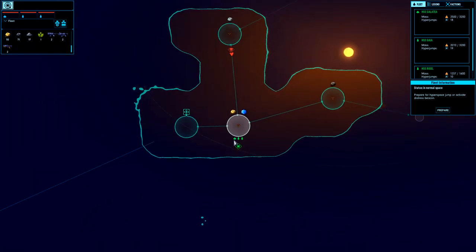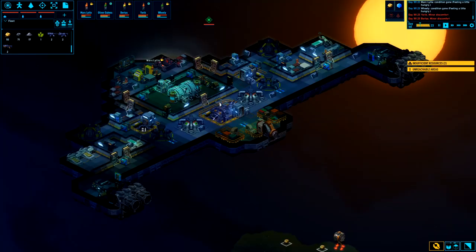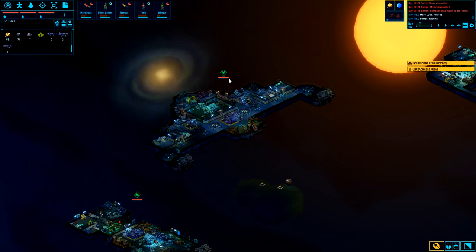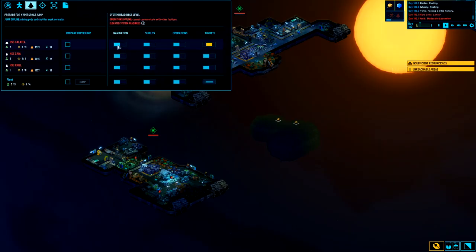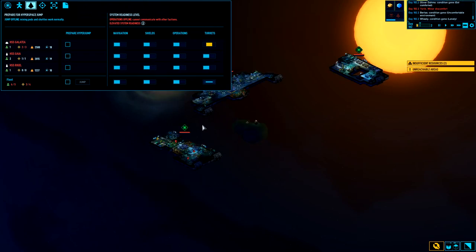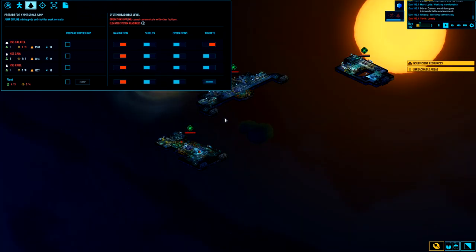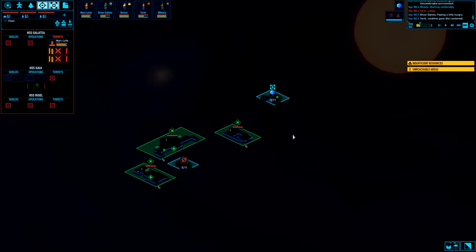Whoa, we've got a pirate jumping in from up here. I can get the jump on him I think. We'll start firing as soon as possible, but I think he might be a little stronger than I'd like. Let's get somebody on turrets, and we'll get somebody on nav here shortly. I'll make sure my turrets are loaded and ready to fire — we're almost done with this but I also want to be ready to jump if need be. Let's crank that up to red alert status.